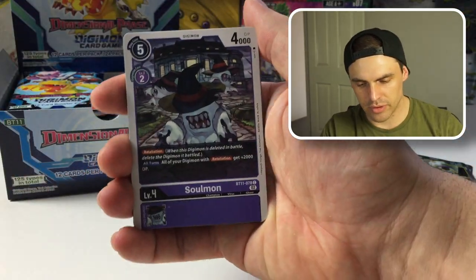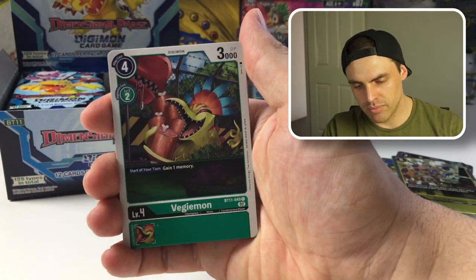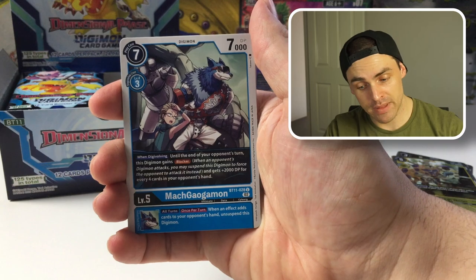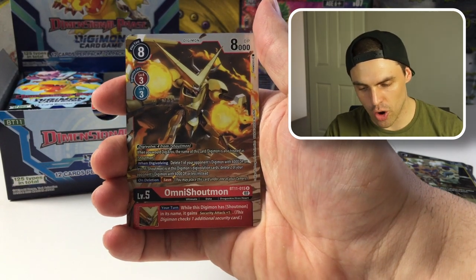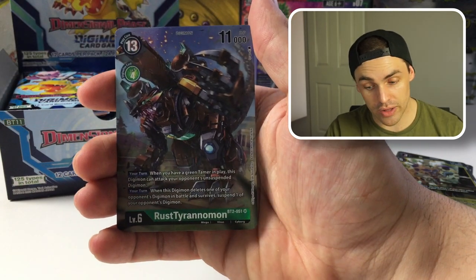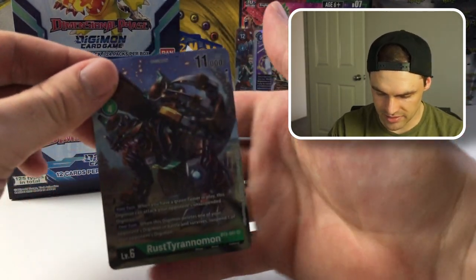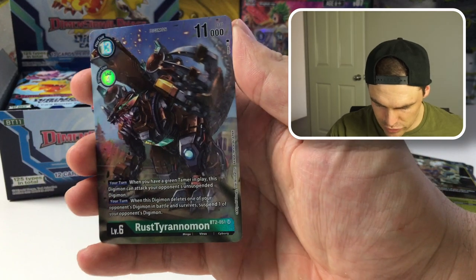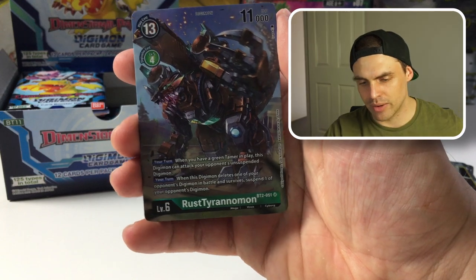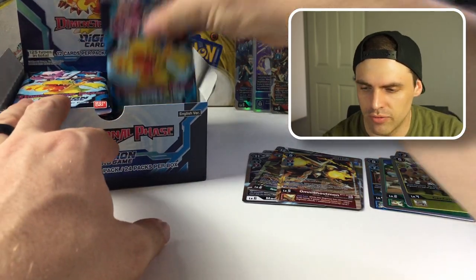Moving on to the next pack — Buster Drive, Soulmon, some nice artworks. Monmon, Veggiemon, Gardramon, Venmon, Galgamon, Poison Powder, MacGalgamon, Bergamon, Omni Shoutmon as a nice looking rare. And — oh hello — this is one of those Campaign Rares: we've got the Rust Tyrannomon, a reprint of BT2. It works well with some of the Rust Tyrannomon support we're getting. So that's one of four.